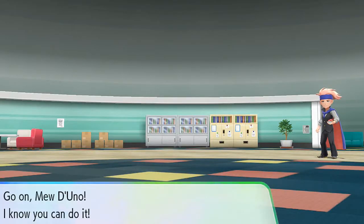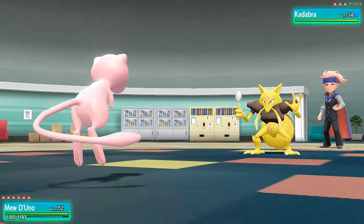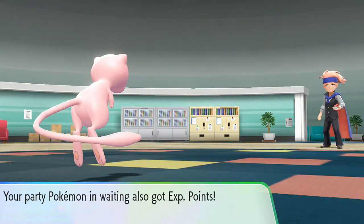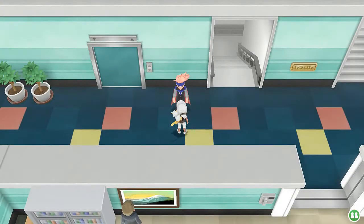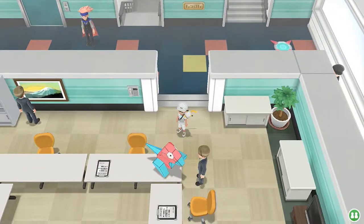Speaking of the Nintendo capture card — the one that could potentially help me do a Pokemon Sun and Moon walkthrough is called a Nintendo 3DS Katsukiri capture card. It's one of the rarest capture cards out there. A company used to install these in the Nintendo 3DS and mail them back to you, but that company has gone out of business because the 3DS has been discontinued. That's what makes these things rare to find.